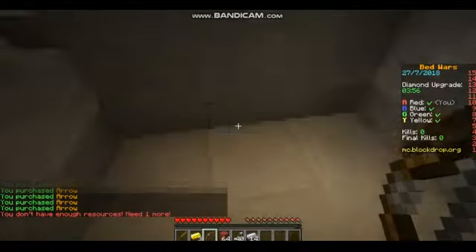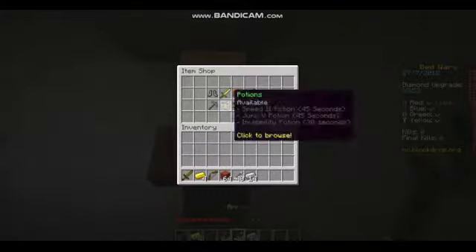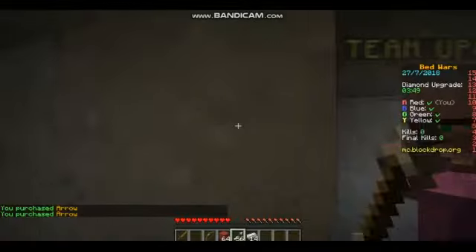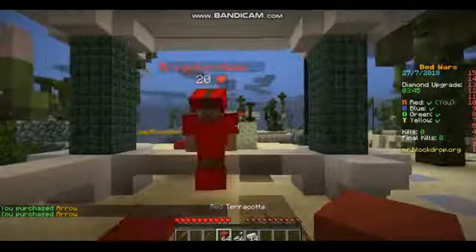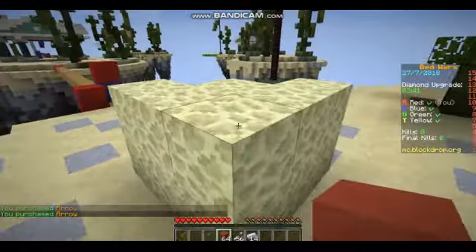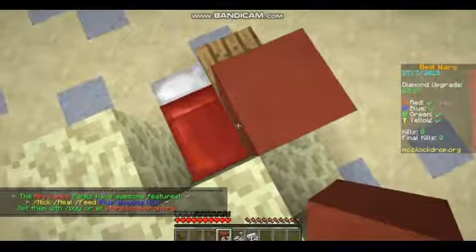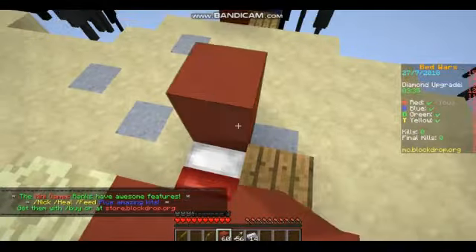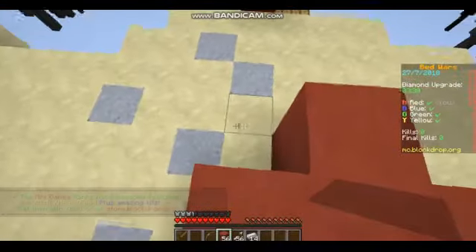I could have saved up for a Power 1 bow but I didn't want to do that. There are two more things in the arrows I can get, putting me to 56. Then I'm going to build my little shelter.